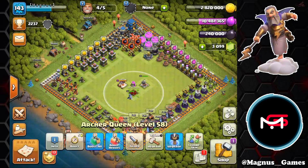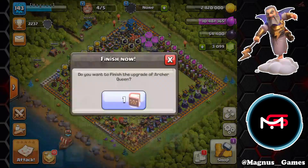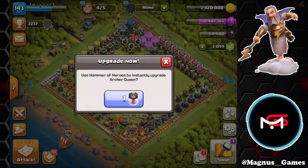So now we'll refill the storage. We're going to take her up to level 59 using the book, and then we'll use the hammer to take her to level 60. So the Queen will be ready for the CWL starting in a few days.